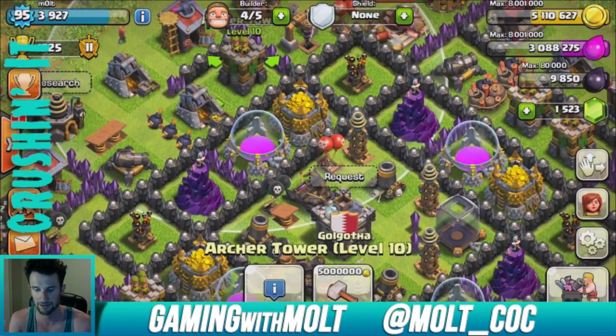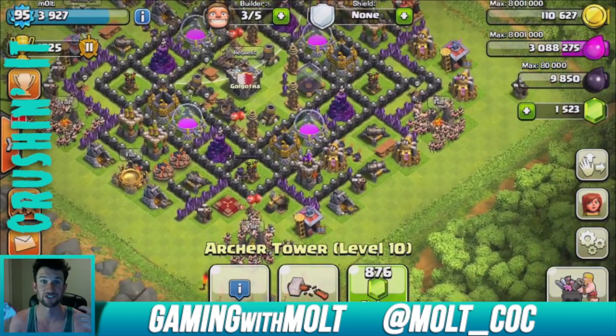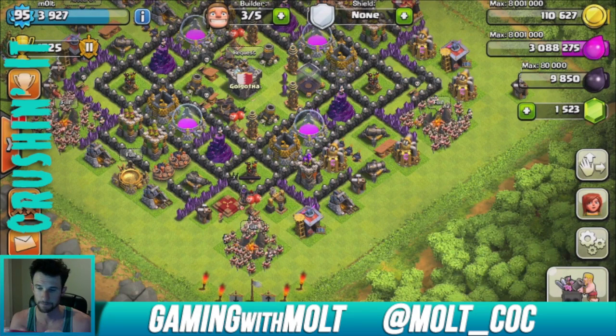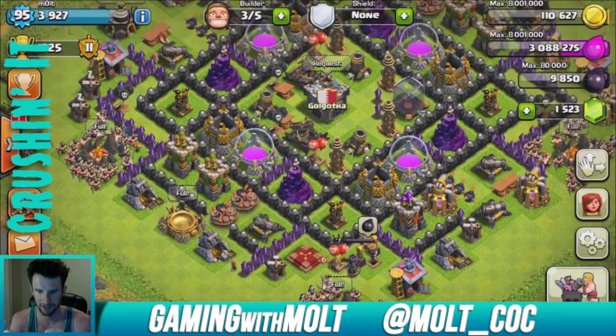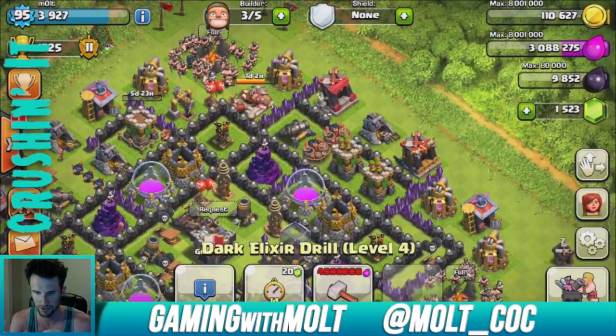Why don't we go ahead and use a whole bunch of this gold and upgrade this archer tower right here — boom, there's another one. And none of that gold's from gems; that's just from farming with the WaZarian strategy.